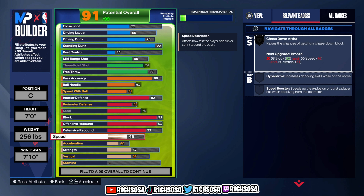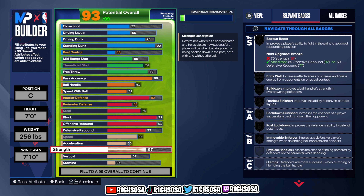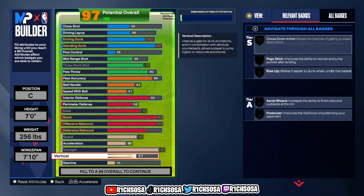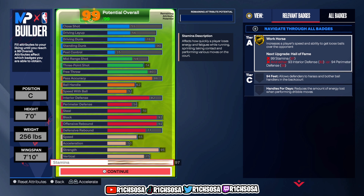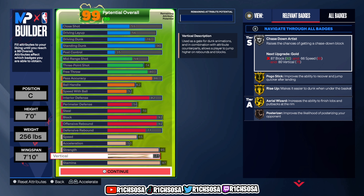Moving on to physicals: put your speed up to a 65, acceleration at a 50, strength at 95, and vertical up to a 75. Go ahead and put the rest of the attributes into stamina — this is what the build is going to look like maxed out at 99 overall.